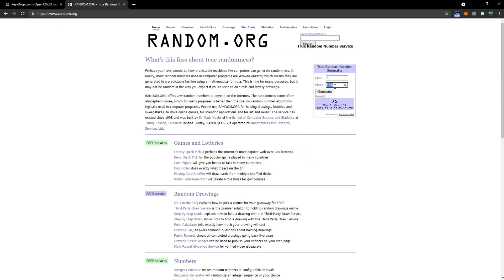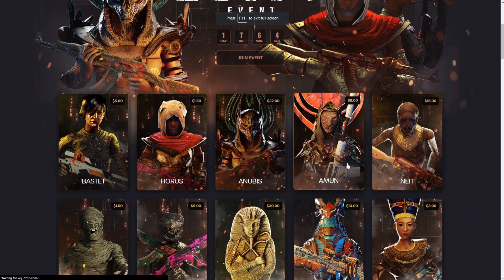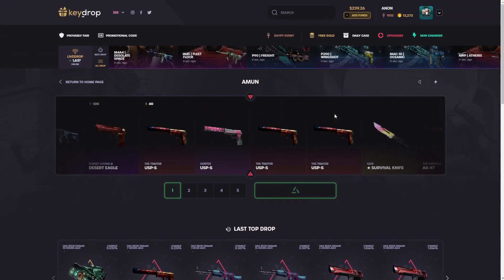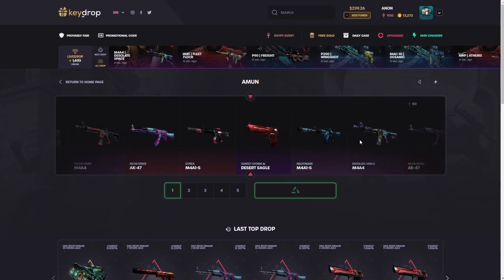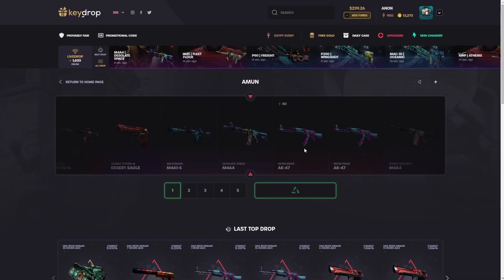Alright, next one — 239. We're just gonna go for it, it's gonna give us 8 dollars. Very low risk here. Let's just do this one exactly — eight dollars, go for it. Gloves would be pretty cool, a knife would be sweet out of this one too. I'd be okay with anything — profit helps, profit is profit.